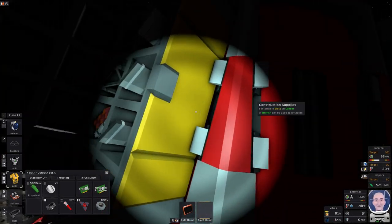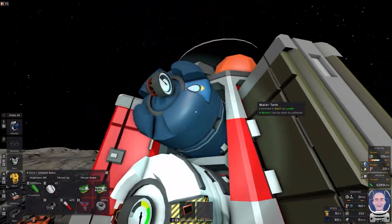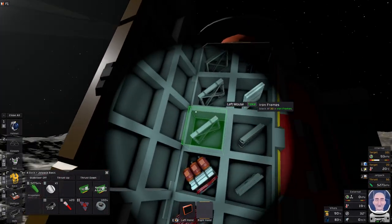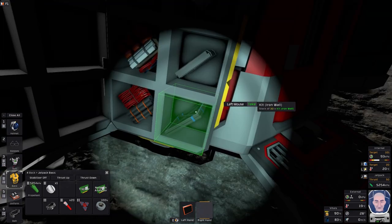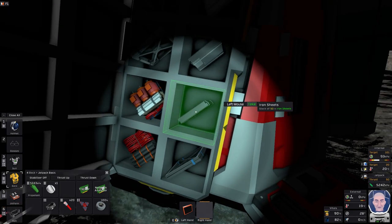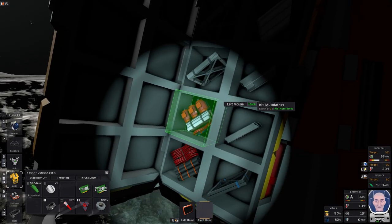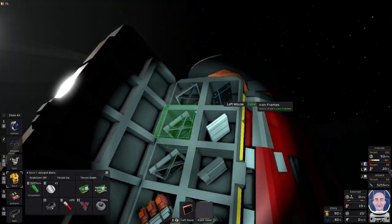You have your standard oxygen tank and water tank. Then coming over here underneath the construction supplies, we now have 45 iron frames, 40 iron wall kits, 60 wall kits, 100 iron sheets, 50 plastic, 50 glass, and an auto lathe. They've increased some of the quantities of things that were fairly standard.